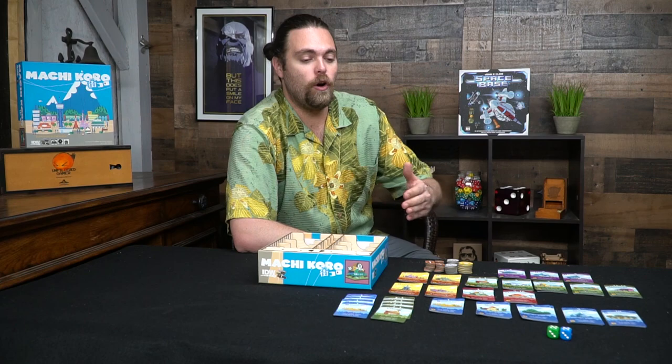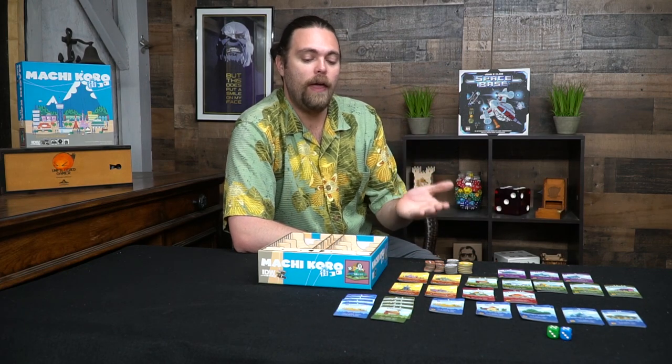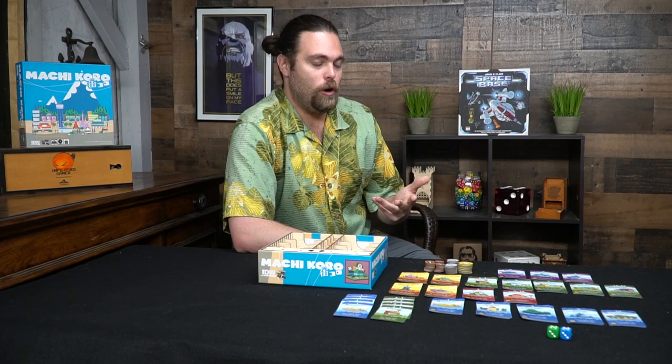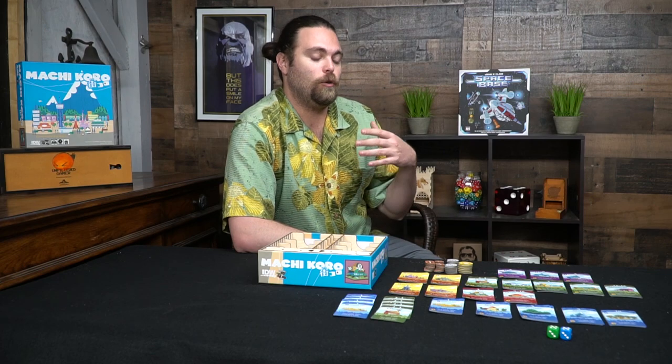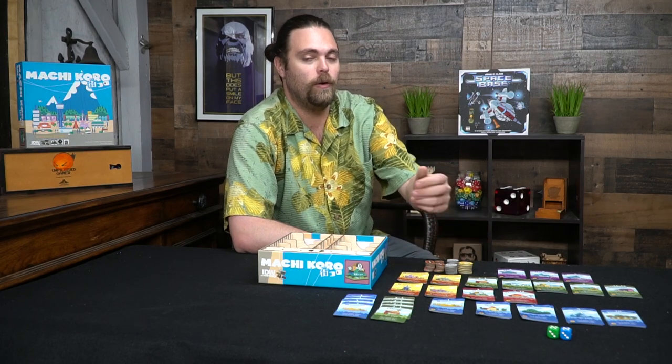Let's start with Machi Koro. It's a pretty simple style game where you get different types of cards to utilize. There are two starting cards — a wheat field and a brick bakery — and then you have coins and two dice. You simply start with your two cards, roll your dice, and gain currency. Certain cards let you gain currency on your turn only, others on anybody's turn, and some cards — the red ones — let you gain currency from players depending on whether they roll that number.